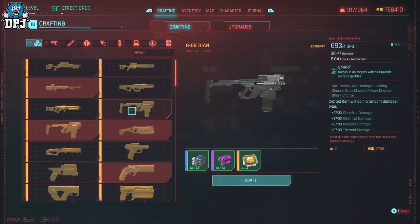The G58DN costs 14 rare item components, 14 epic item components, and 4 legendary components — that's at a discount because my crafting is leveled up. Normally it's 25, 25, and 7. Either way, what we need to do is buy these rare, epic, and legendary item components if you don't have any.